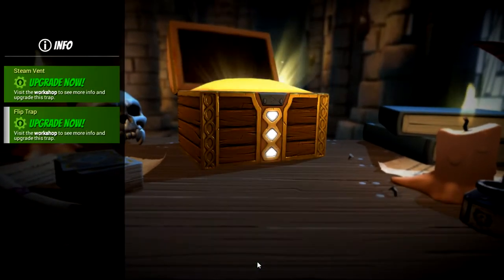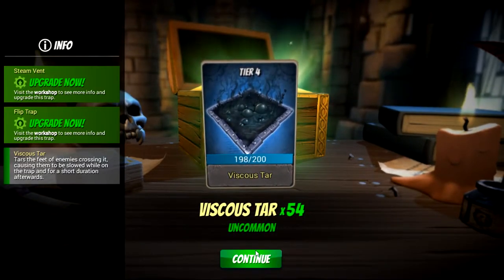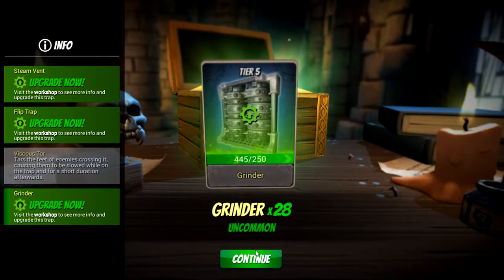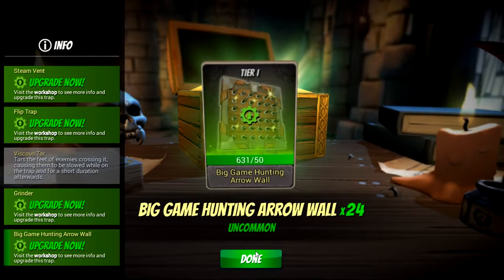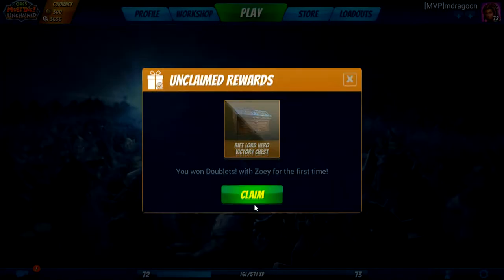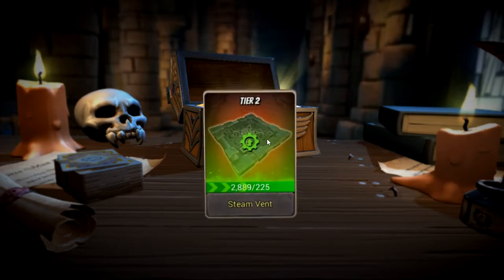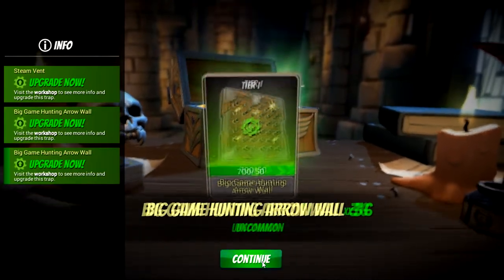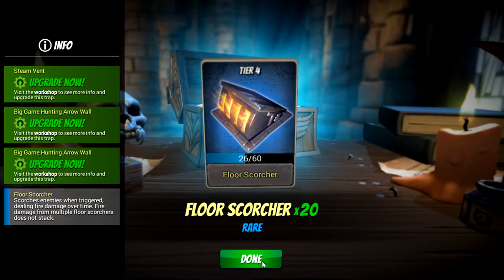Steam vents, flip traps, viscous tar — oh my gosh, I'm so close to getting that up to level five, I literally just need two more. This can be leveled, I just want to save and fit there. The Big Game Hunting arrow wall — I'm not sure if this is still bugged or not. The game hunters are supposed to be able to fire at a hundred minions, heroes, and bosses, but right now I think they only work against bosses and hunters. I have to try them on heroes again. BGH arrow wall again. I need so many more floor scorches — good drop.